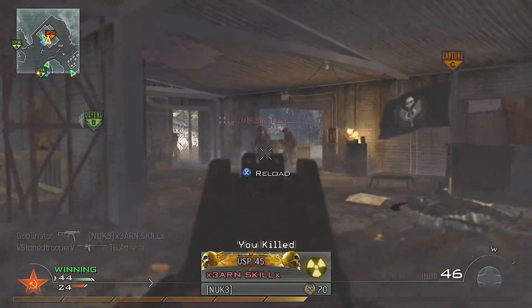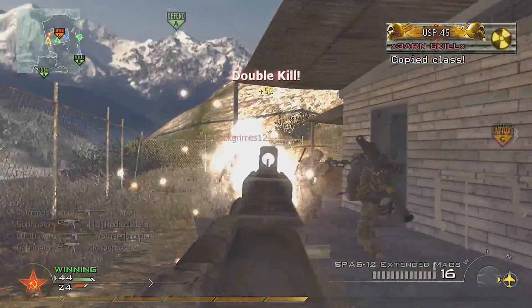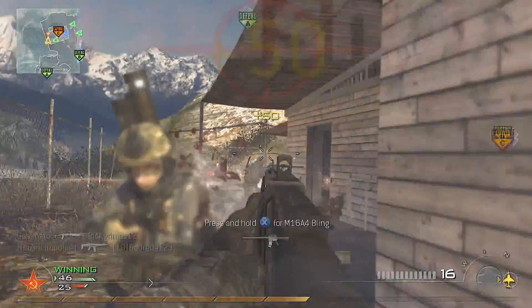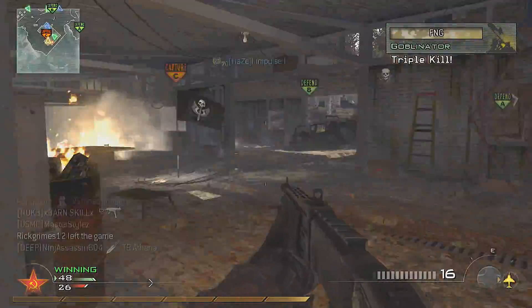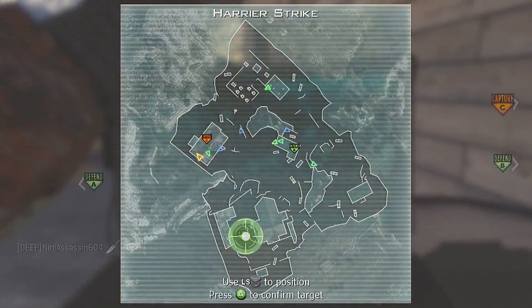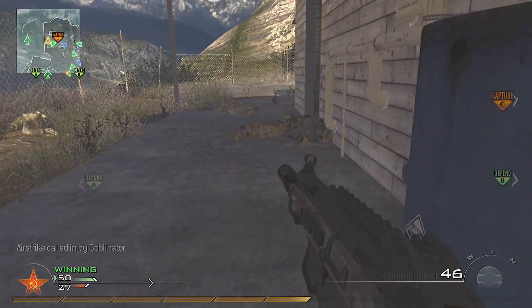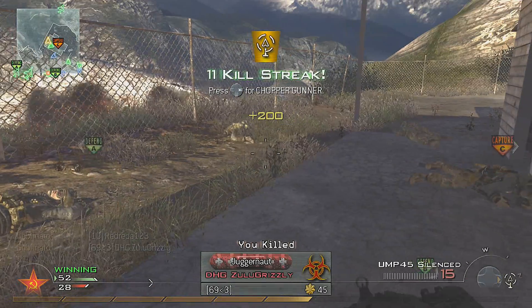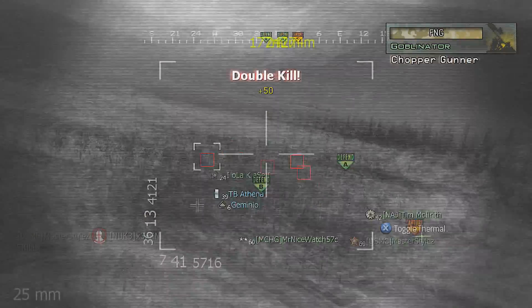This is a pretty fast nuke. I do speed up the chopper, and there's the triple — come back around here, boom. That guy copies my class, obviously, because this class is the bomb diggity, the head honcho of all classes on MW2. This nuke was really fast; I speed up the chopper gunner, and after I get out I just run up the hill and pick up that last kill, which I also cut out because it's pointless to see me running up a hill.